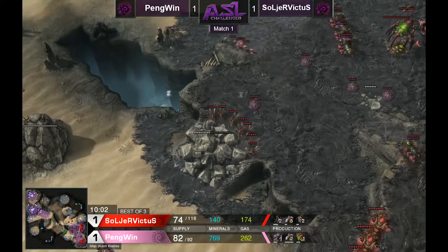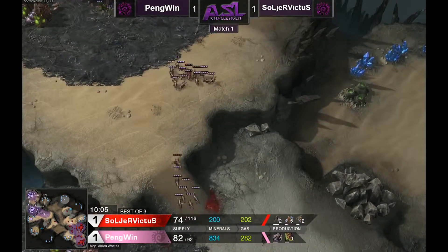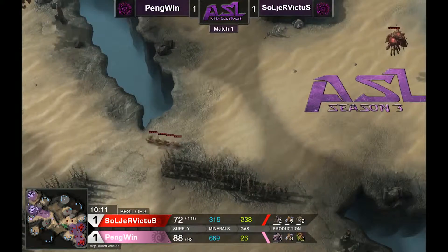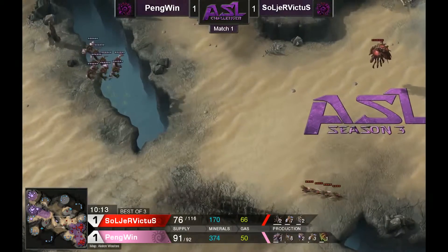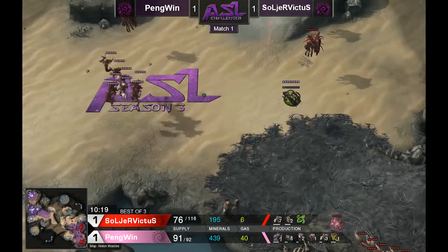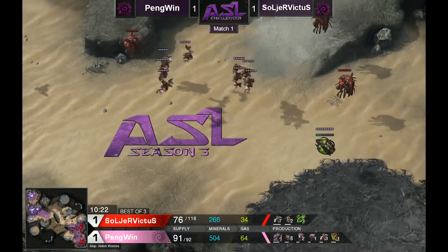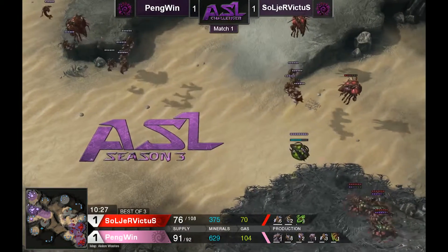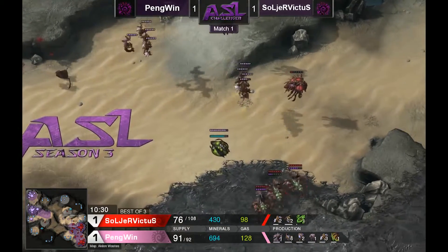Penguin can start moving back on the map with his mutalisks and secure solid map control. He will be ahead in the mutalisk count pretty much indefinitely unless he makes a slip-up. He starts sniping a lot of Soldier Victus's overlords — Soldier Victus will have to replace every single one of those. This is a really costly loss for Soldier Victus, and it is pretty bad. Soldier Victus is going for the plus-one attack, and he's going to pay for it with the armor discussion — he's a little blind here.